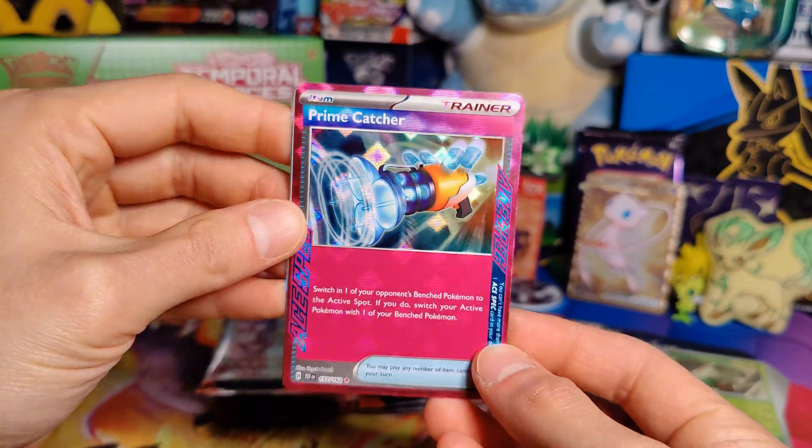Fighting Energy, Deerling, Pidove, Pineco, Mawile, Cinccino, Sableye, Great Tusk, Future Booster Energy Capsule, Croconaw, and an Iron Crown EX Double Rare. Pretty sweet — one of the new future Pokemon, looks fantastic. Heck yes, that is great. Three packs left.